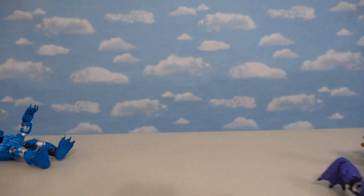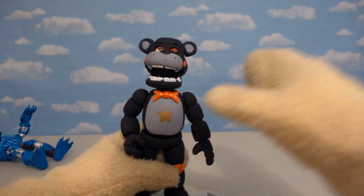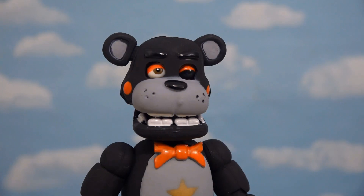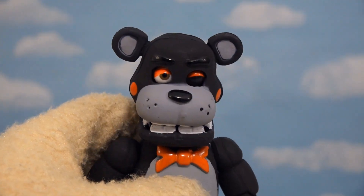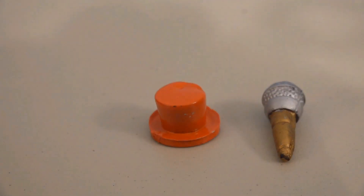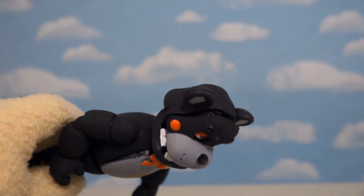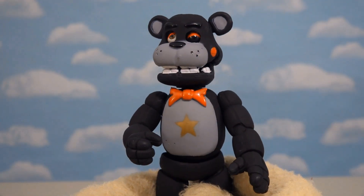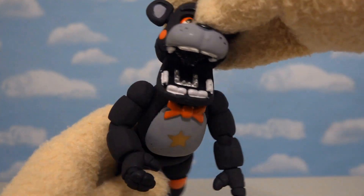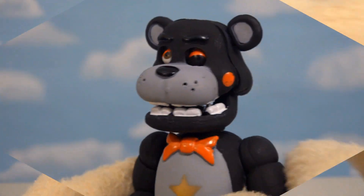The last one is from Pizzeria Simulator — it's Lefty, a fan favorite from the game. For a bootleg this guy looks amazing; he looks just like Lefty from the game. He comes with two accessories: a top hat and a microphone. The top hat can sit on top but there's no way to secure it. I don't usually like bootleg figures, but this one is incredible — look at the way his mouth opens!